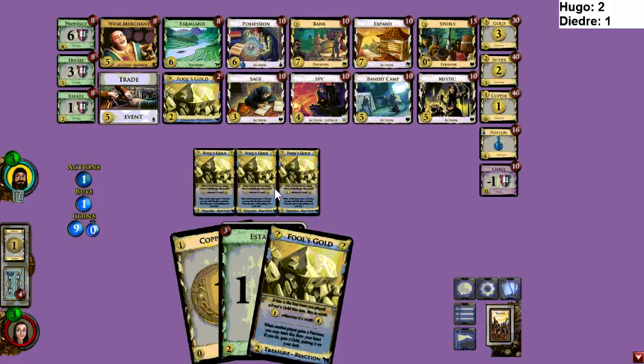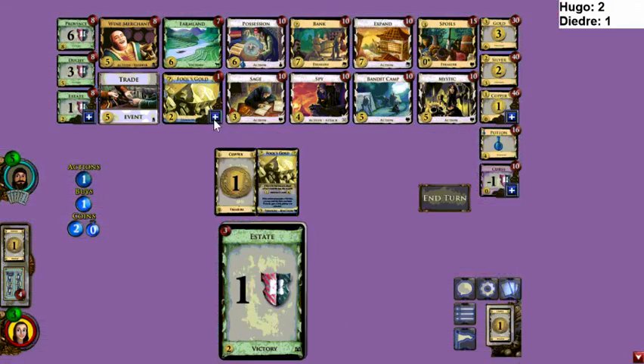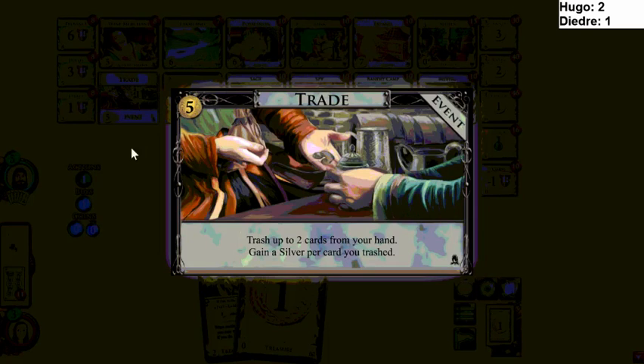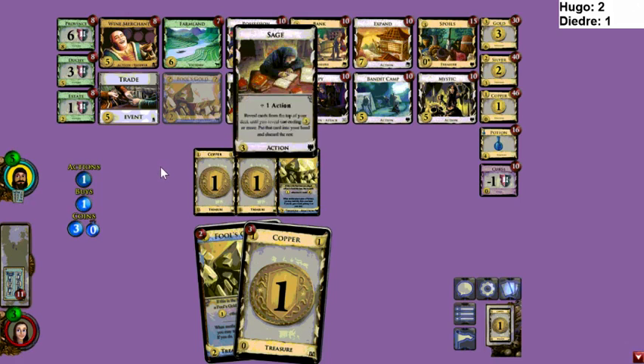JSH says he doesn't know about Fool's Gold — Spy-Mystic looks good. I won't play this board against you now. I don't think that's any good at all, especially with the Fool's Gold craziness. If you get all of the Fool's Gold, this is one of those situations where if you let your opponent have all the Fool's Gold you're gonna have a bad time. What's better here — do you get a Province, do you Trade Coppers into Silvers, get Gold, Expand, Bank? I think I'd Trade here — Trade is better than Gold. I agree.